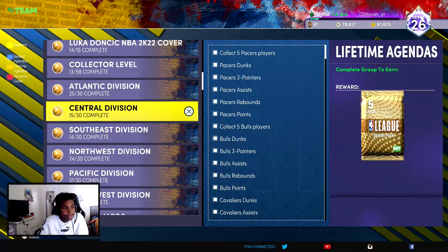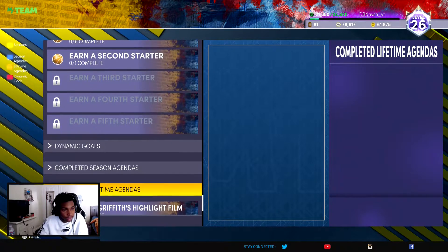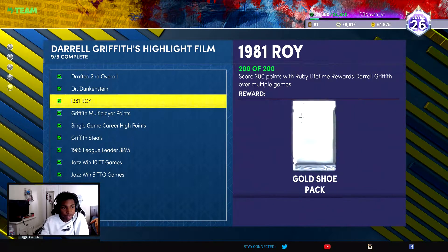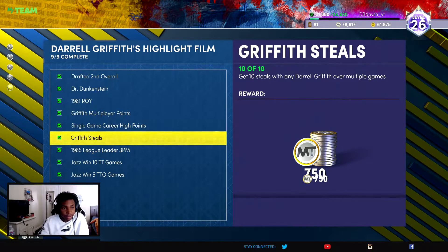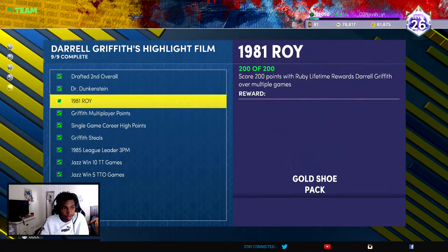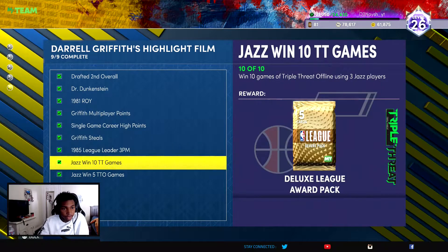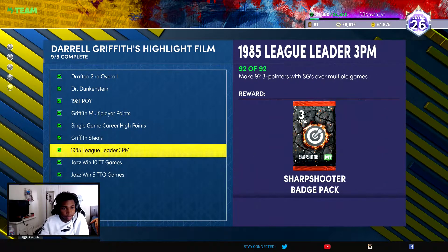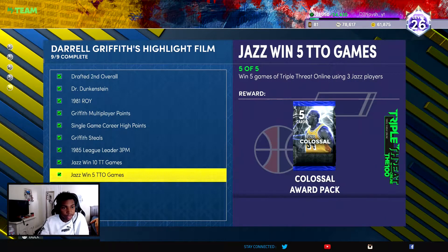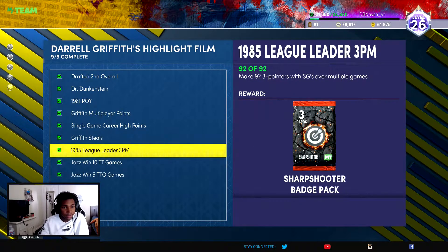Once you get the 25 dunks you're gonna have the Ruby Darrell Griffith. So once you get the Ruby Darrell Griffith, you should have tasks one through five all done once you do the Triple Threat Offline games. You also want to do the five Triple Threat Online games, and the three-pointers should be done during those games as well.